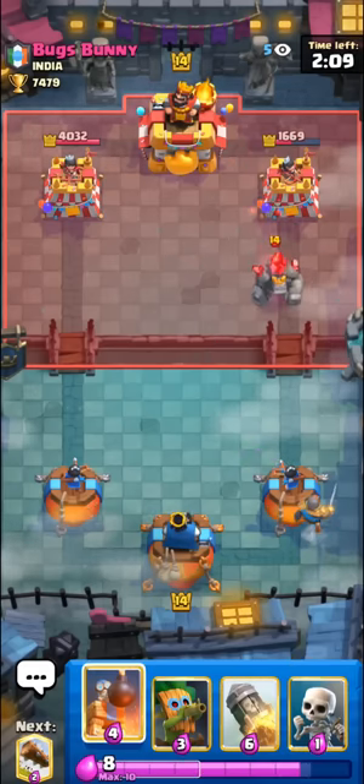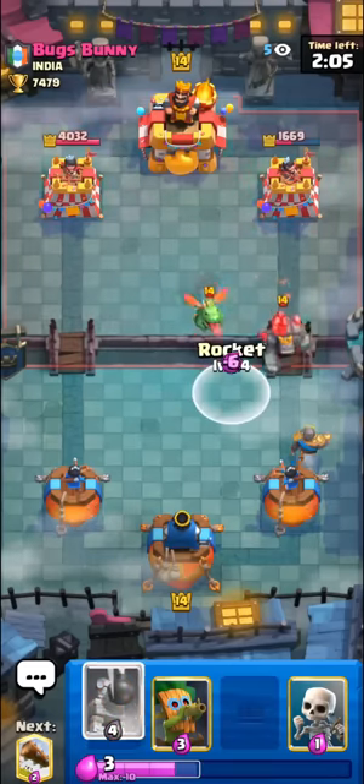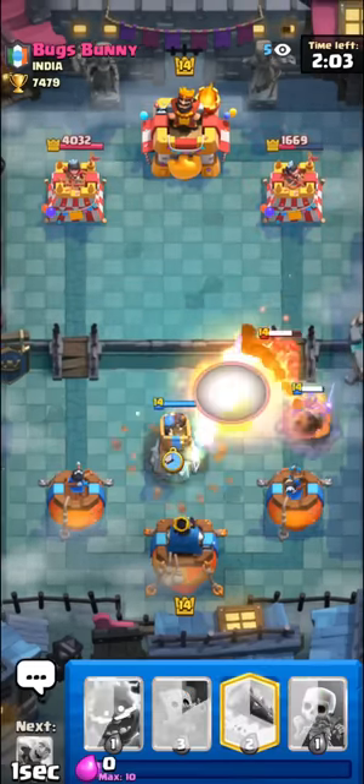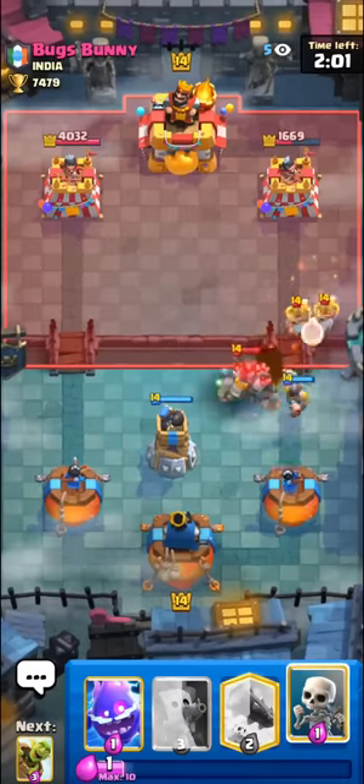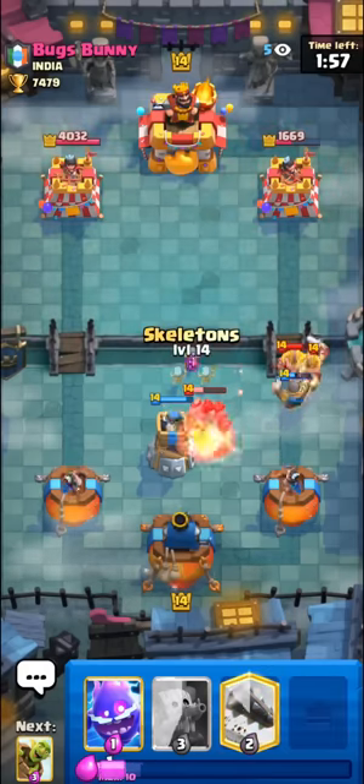In the last two games of today's video I'll be using the inferno tower version for some of you guys who prefer to run classic bait. I'm going to go with my rocket here on his baby dragon, making sure not to miss my rocket like a lot of log bait players love to do.